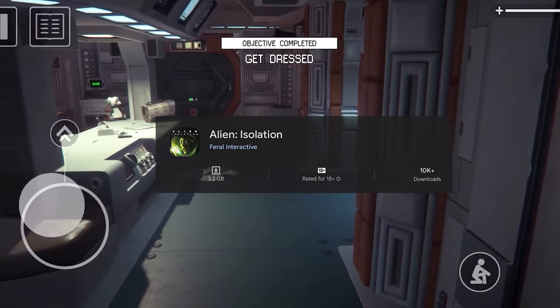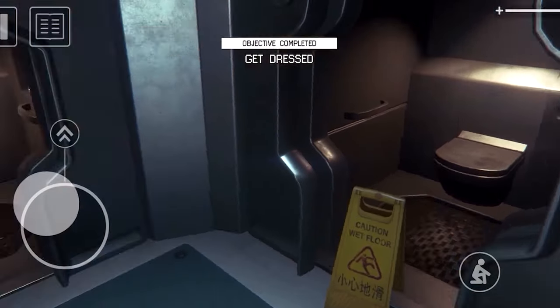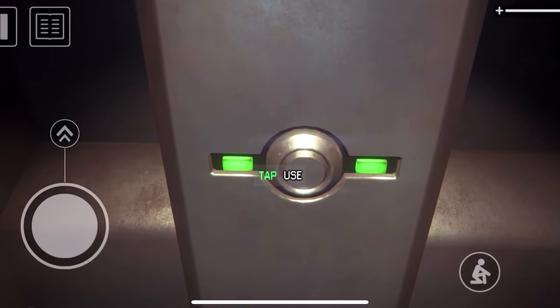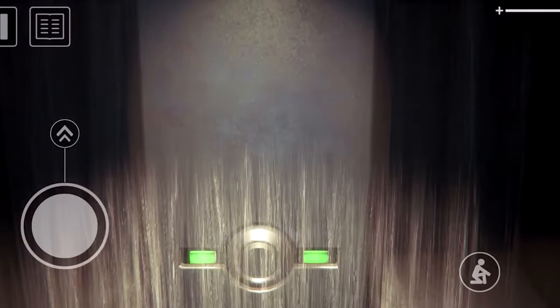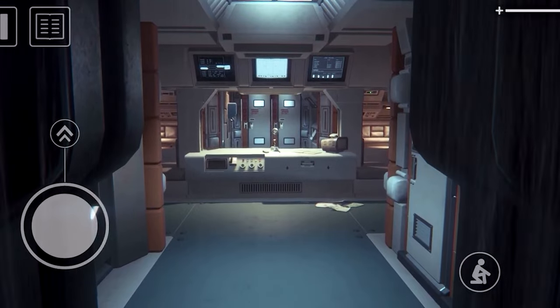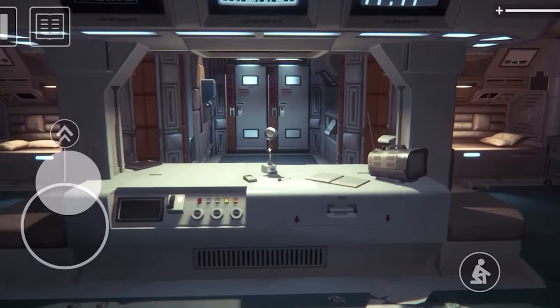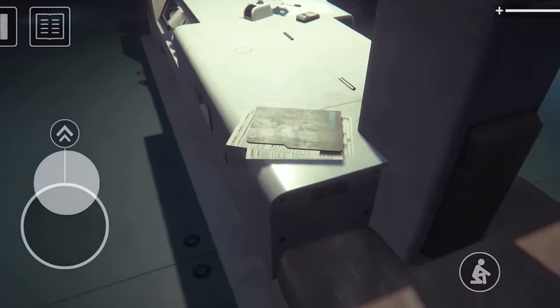Alien Isolation. Prepare for a heart-pounding adventure in Alien Isolation, a survival horror game set in the terrifying depths of space. As you face off against a deadly alien creature, stealth, cunning, and limited resources become your only means of survival. Complete objectives under constant threat, utilizing environmental distractions and strategic maneuvering to outsmart your otherworldly pursuer.